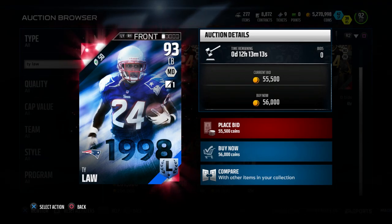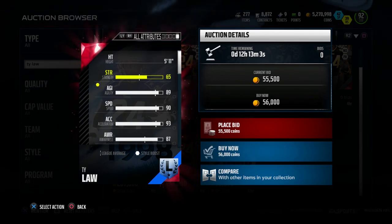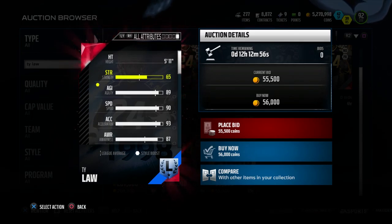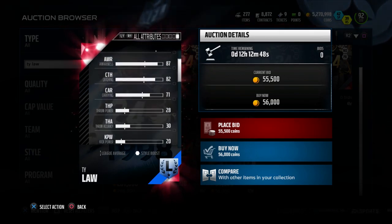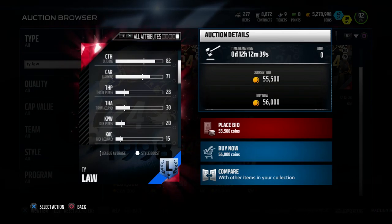He is 5'11", just like Jonathan Joseph, but he has attributes that are kind of flipped as far as speed and acceleration: 90 speed and 93 acceleration. 90 speed is actually a little bit low — I think you do typically want a guy with a little better speed than that. But if you play a lot of zone coverage, or if you have somebody over the top so he doesn't get burnt deep, that's smart. And as far as covering corner routes, out routes, slants, and things like that that are difficult to stop, this card is really, really good at that.